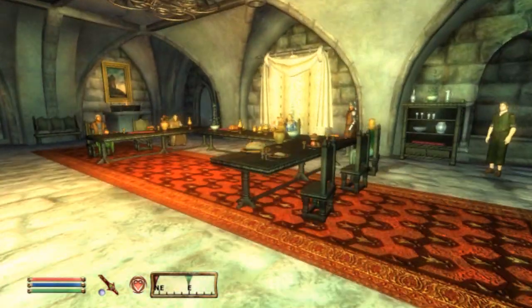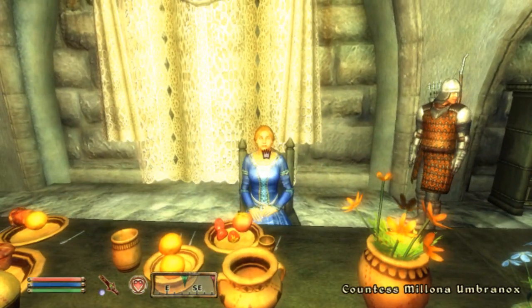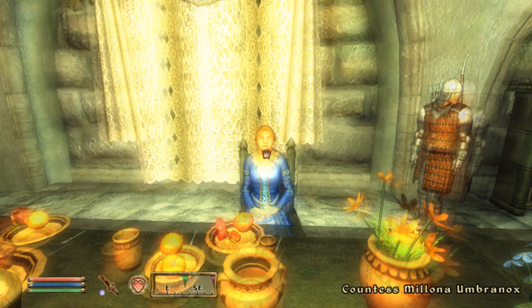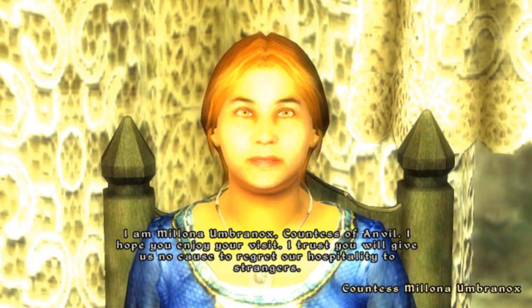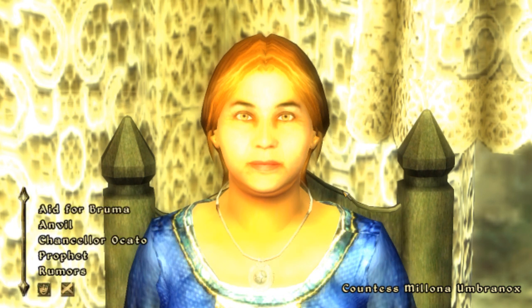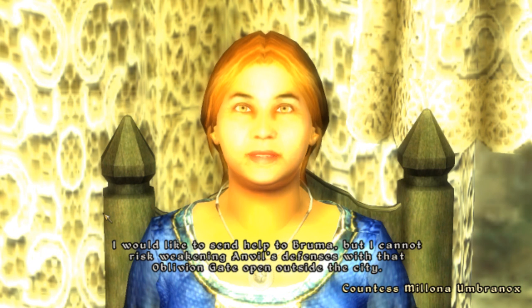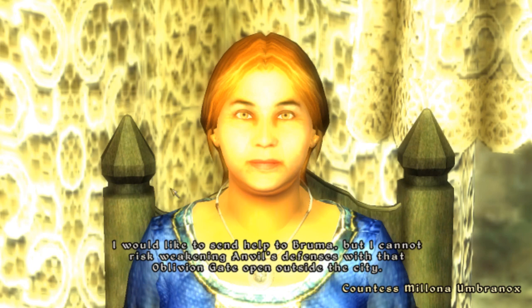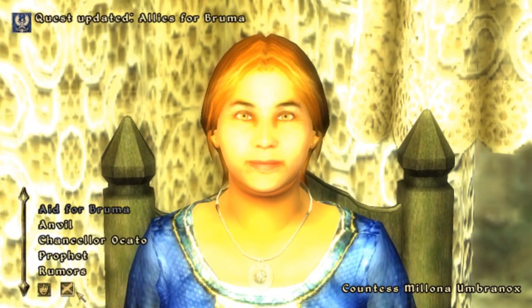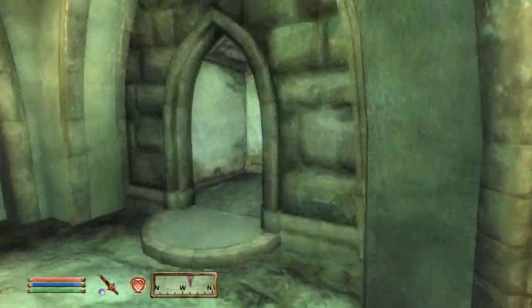I just entered the dining hall — they're having a nice little meal here. Let's see if we can have a chat with the Countess. She says: 'I am Melona Umbranox, Countess of Anvil. I hope you enjoy your visit.' She says she would like to send help to Bruma, but cannot risk weakening Anvil's defenses with that Oblivion Gate open outside the city. So I guess I have to go close up that Oblivion gate.